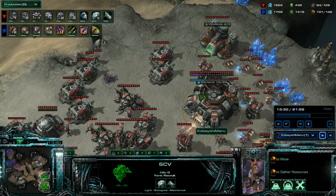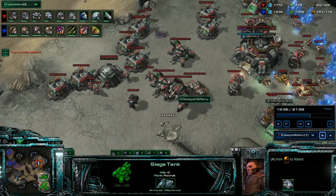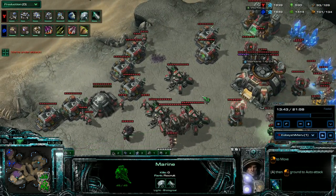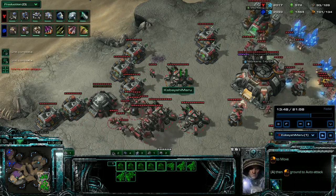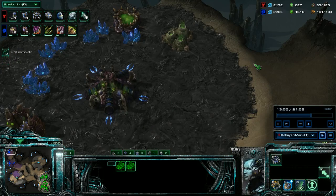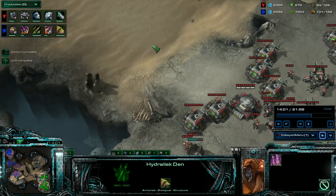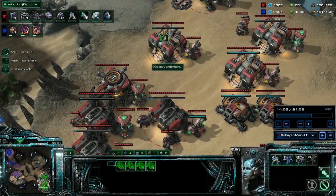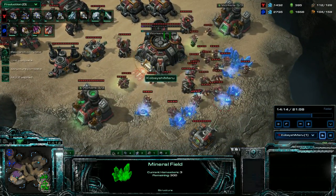There's a ton of lings. Building more supply depots. I do a scan and I see roach hydra. Roach hydra means: stop building thors, build tanks, build marines, build marauders, medivacs. I'm going to need a big tank count.